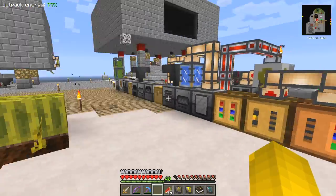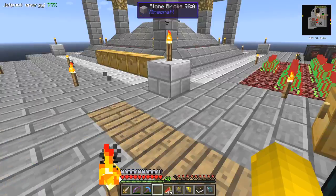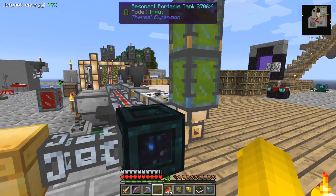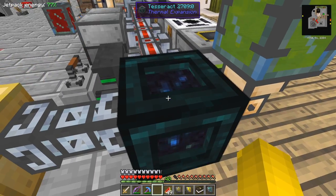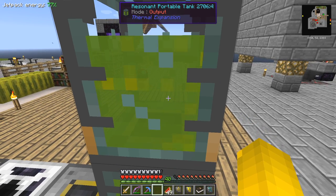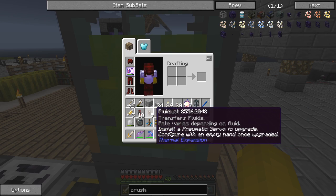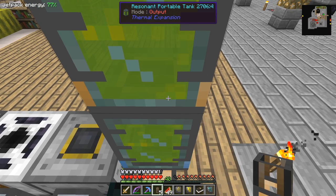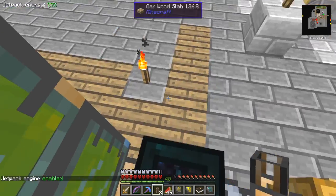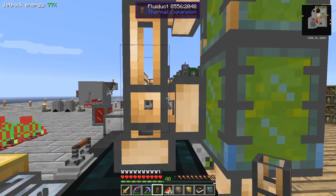Task completed. I've got quite a lot of essence in these tanks and at the moment it's being sent out. Maybe what we could do is feed that back into the tesseract as a store - it's just an idea. I'm not sure it's going to work but I'll just try it. Let's take this fluid duct up here - five should be enough. Let's turn the jetpack on and put it on top of the tank, because this is an output tank.